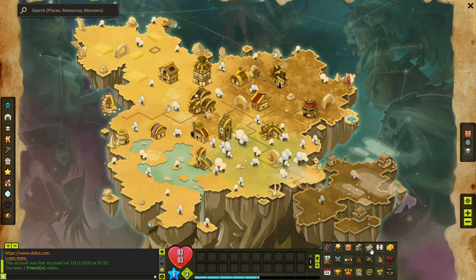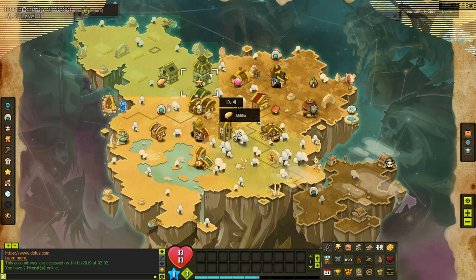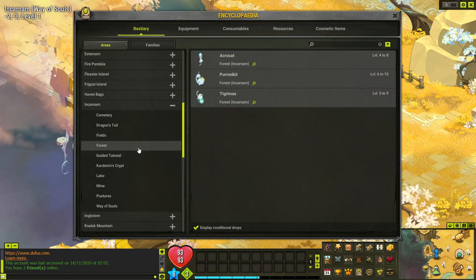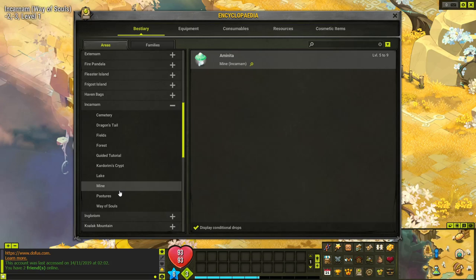Incarnum is the starting area right here. It's broken up into several different sections. Scrolling up, you'll see the mobs underneath each section: you've got the cemetery, the fields, forests, the lake where you get the Gloots, mines, pastures with all the Gobbles, and the Way of Souls.